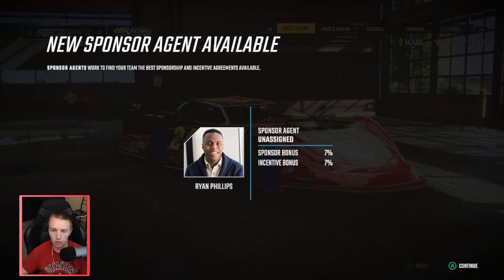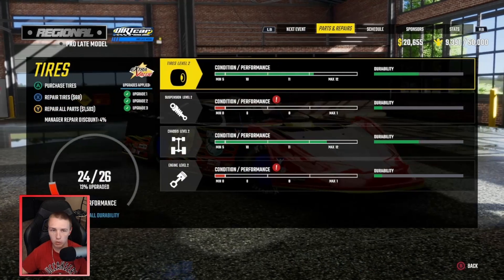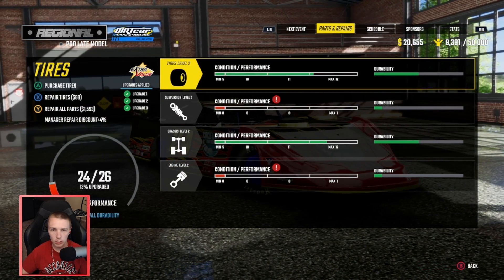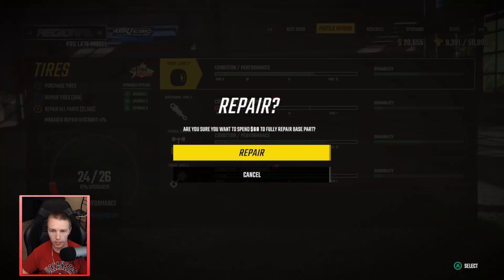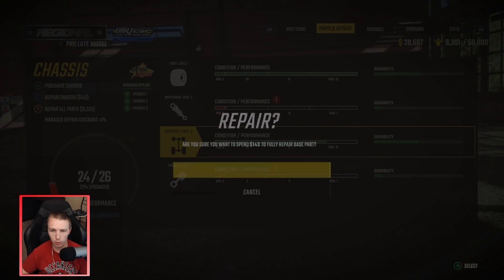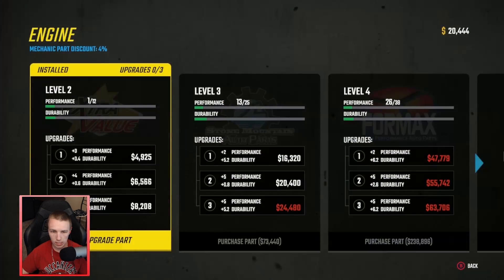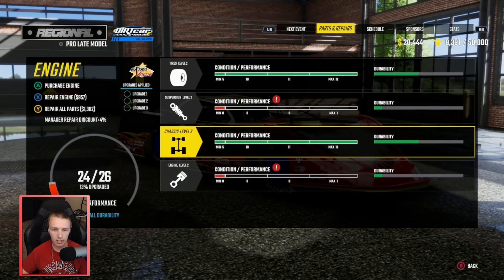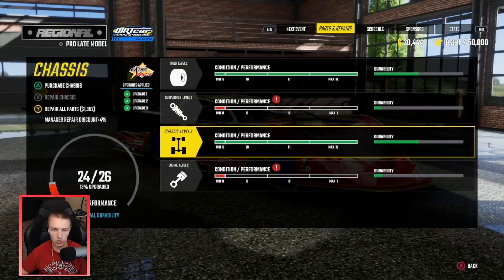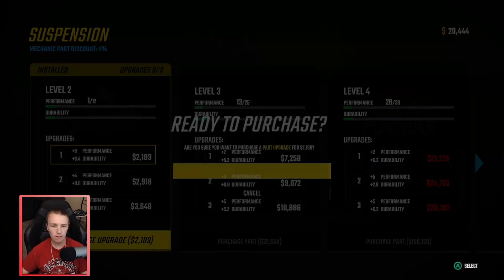Got a new unsigned agent notification. We can fully repair the tires - I don't think getting a new set is worth it yet, so just upgrading and fully repairing both. Our engine is gonna need a little bit of work, same with the suspension. Suspension will be about 8,000 total, and then I can do a little bit to the engine as well.